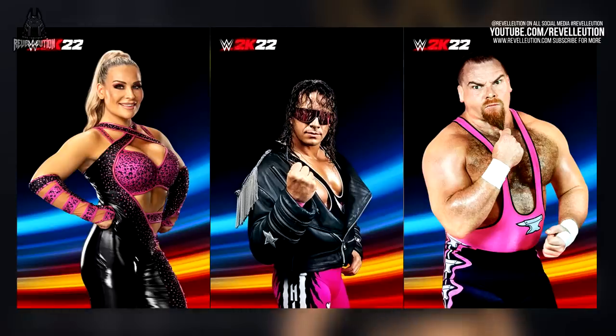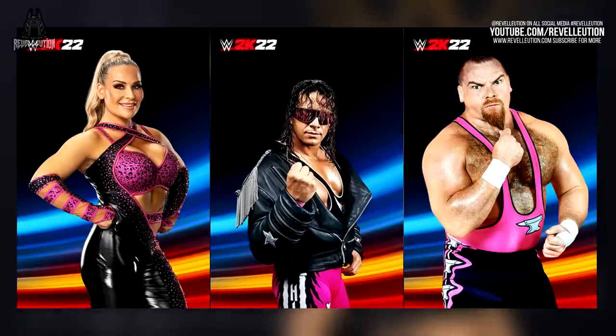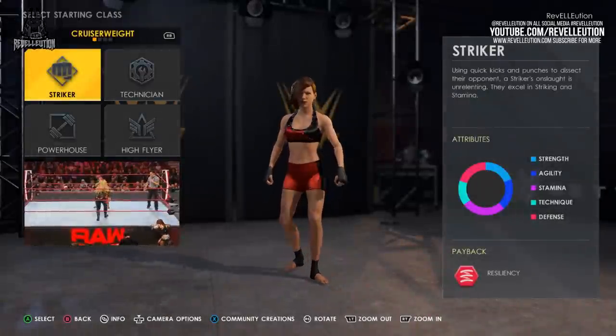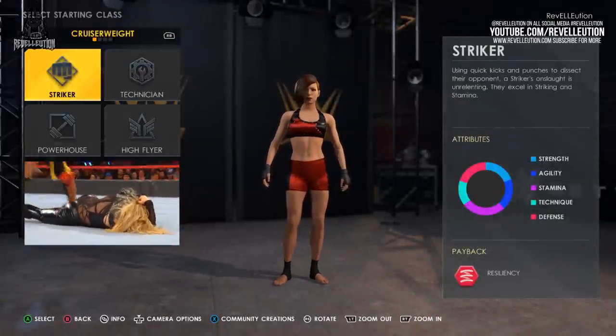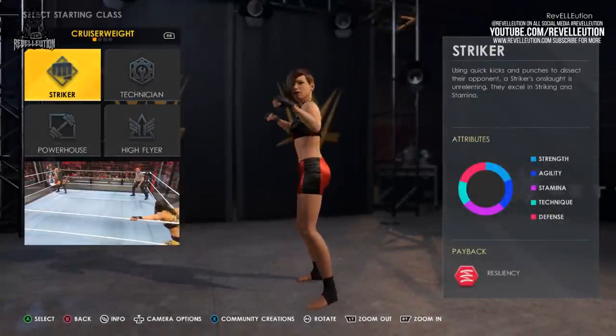This means I'll be working with a black and pink palette, as well as using a tie similar to that of the Hart family, and nothing too flashy — sunglasses, jackets, maybe some leather, the whole shebang. When starting your WWE 2K22 creation process, you're welcomed with a class selection screen which includes the Striker, Technician, Powerhouse, and High Flyer classes.